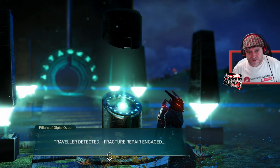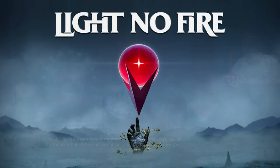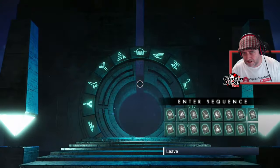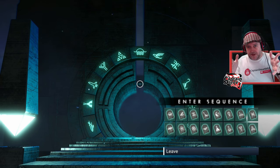Well, how do there, Jums? Over on the Discord where we play Light No Sky — which is when we play No Man's Sky like it's Light No Fire — I asked the people in Season 2 if they could keep an eye out for a floating island planet, and they've only gone and found one. It looks just like the Light No Fire planet.